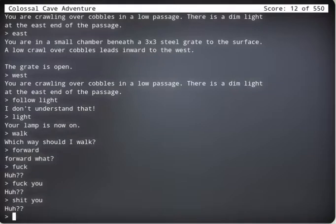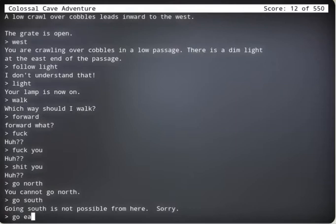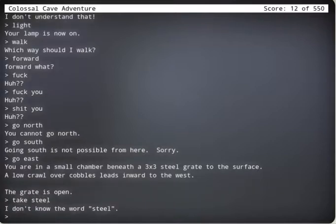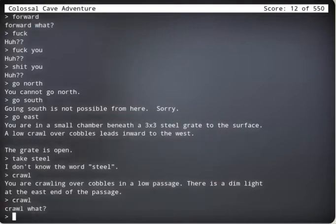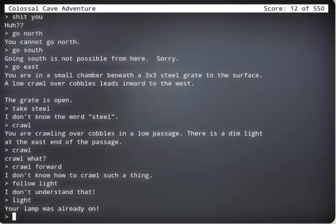How about we try go north? Go south. Go east. You're in a small chamber. Take. Steal. To the surface. Low crawl. Crawl. You crawl over a low passage. Crawl again — crawl what? Crawl. Go. Forward. Okay, crawl. Follow. Follow light. Light. You don't even need to yell — you're yelling, you have an exclamation point.